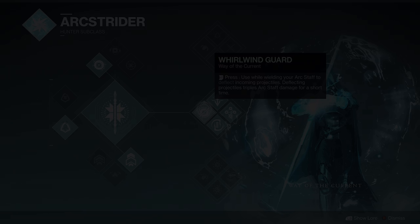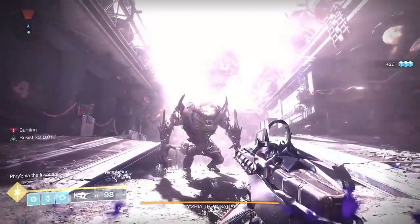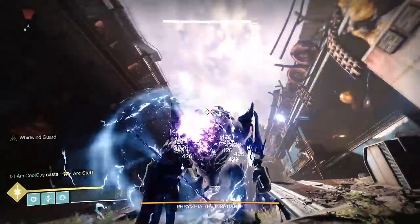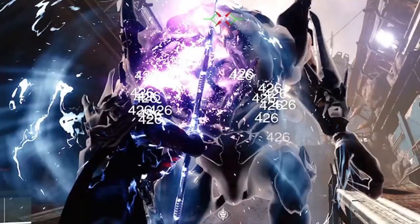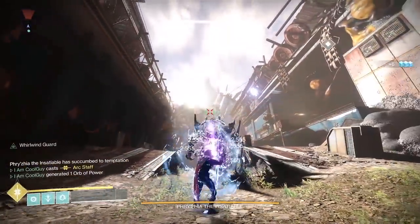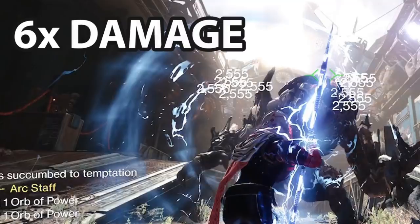I'm going to start with the base and work up to where it kind of works and where it works well, then talk about major issues. I went to the dungeon and stood in front of the ogre. The base deflect was 426 per hit on the ogre beam — that's what it's always been. But with the helmet on, the deflection damage jumps to 2,555. So that means this helmet does 500% more damage — or the basic way to look at it, 6x damage. Whatever's deflected, it's going to do 6x the amount when returned. So in theory, it's great.